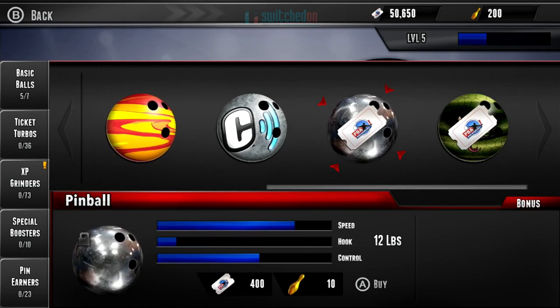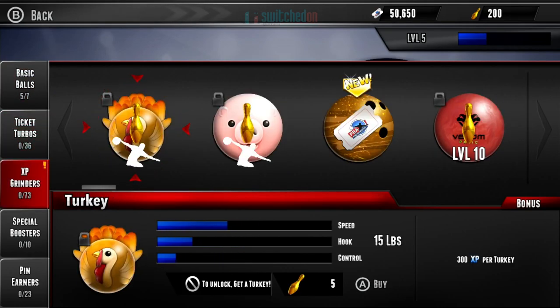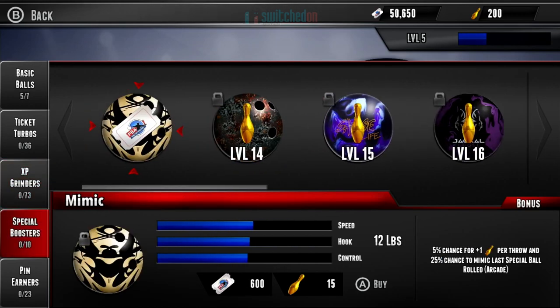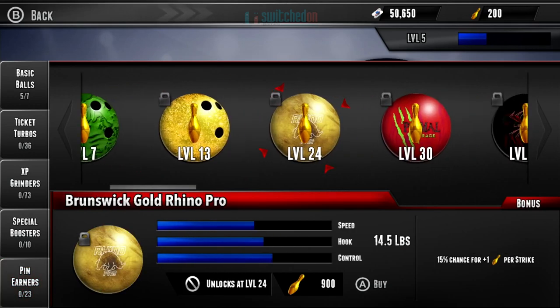Here are the balls I've currently got unlocked, and then these ones here. The pinball one will cost either 400 tickets or 10 pins — you can choose which currency to use. There are some cool XP grinder balls. On the right-hand side at the bottom, it gives information about the extra XP you get if you use these balls. So you get 300 XP per turkey — that's when you get three strikes on the trot — 400 for a hand bone, which is four on the trot. But the caffeinator ball gives you 15 XP extra per strike and 5 XP extra per spare. Lots of different balls — they're not just cosmetic. Special boosters give you different abilities, and pin earners let you earn extra pins for different things you do in the game.